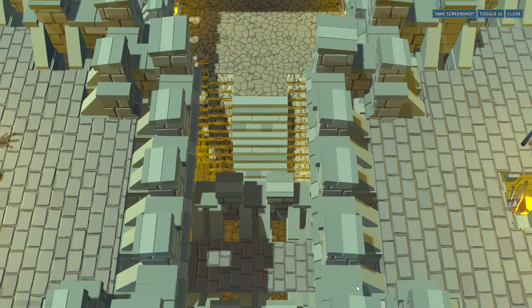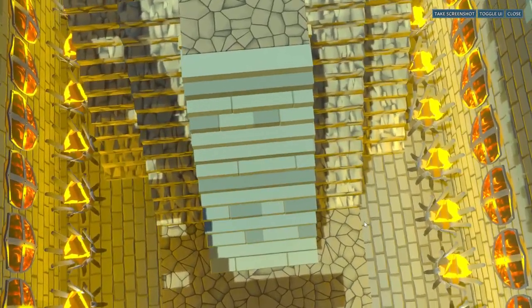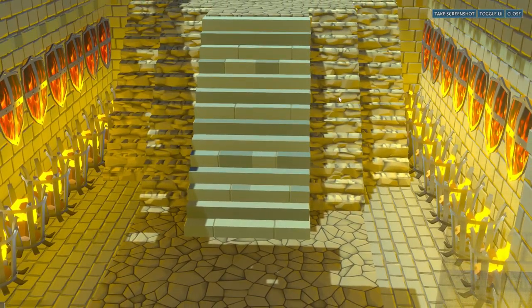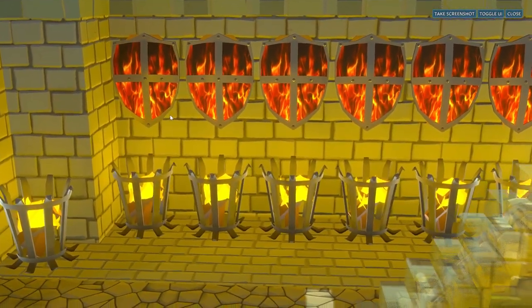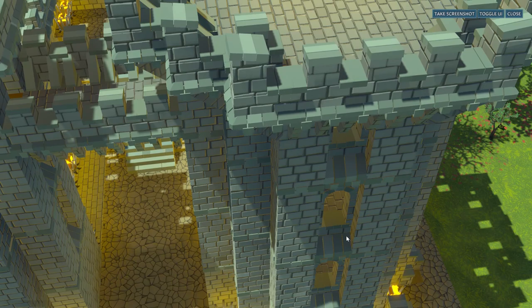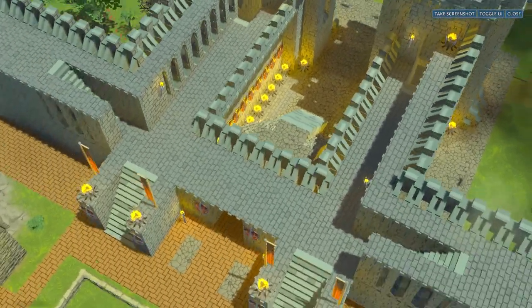I must admit that is another first and I applaud the originality of this idea. Past the towers and just before the main entrance is a very grand staircase with bridges and something I found surprising — shields with the village fire emblem on them. This is an imported emblem made outside the game and added to the game files. It looks really cool especially with the braziers lined up underneath. I will have to make a video guide to show you how to import your own emblems.